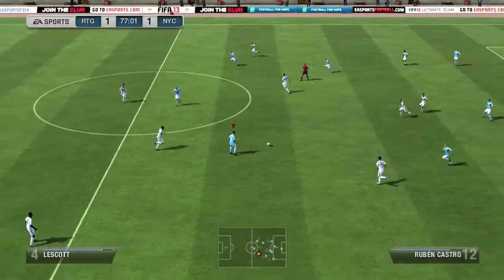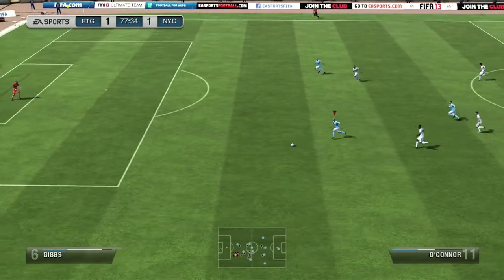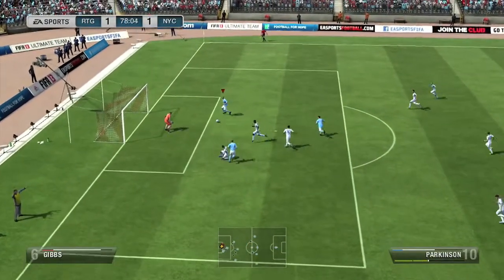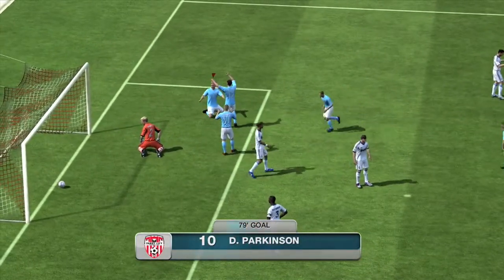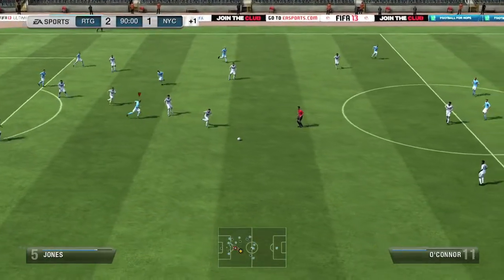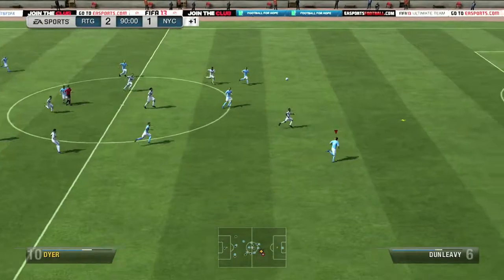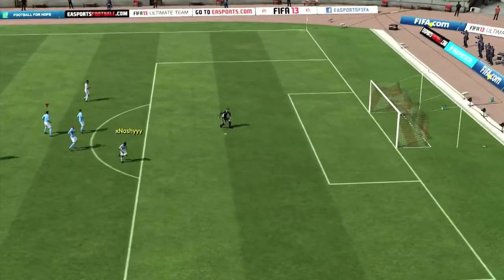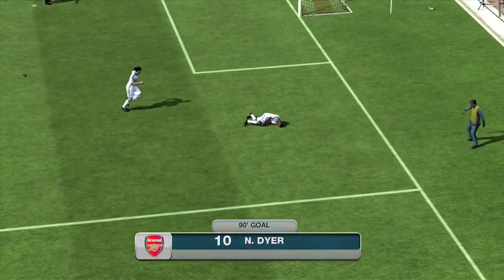I tackle him and break quickly. I think I'm going to try and do a lot more on the break with this team because it seems to be working well. I do try to play it across but it was a bronze player in a one-on-one against Joe Hart, so you can't really give me stick for that. But he does hit a ball over the top and obviously with a ridiculous amount of pace on Nathan Dier against my defence, no real chance.